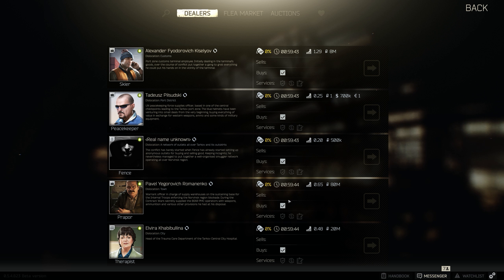Prapor and Peacekeeper and Skier are all level four. Therapist at level four gives you the item case, money case, and you can buy Grizzlies, which are fantastic. I will get her to level four, but I'm doing quests that don't tank others' rep. Just watch the reputation and be smart about it — it's kind of a personal preference, but for me I like to keep everybody level four even if I don't get all the quest rewards.